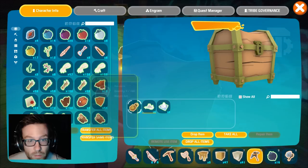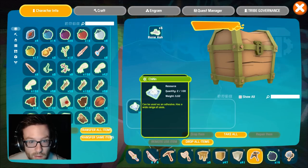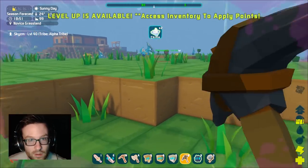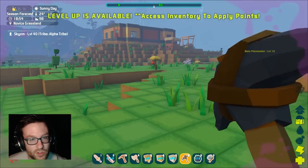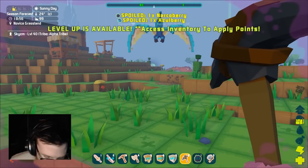Stimulant keeps you awake but dehydrates you. It's cool. We got bone ash and we got chitin — I already have chitin, I have another type of chitin. Beef's here, hi Beef! I have my mic this time. So he's got a little lightning bug on his shoulder. Let me drop this stupid thing.